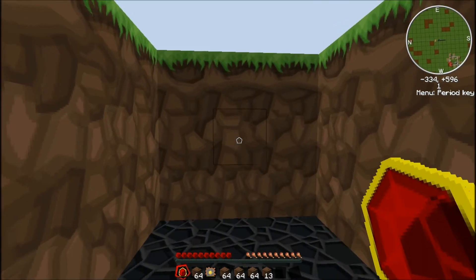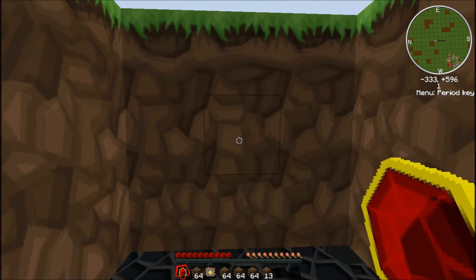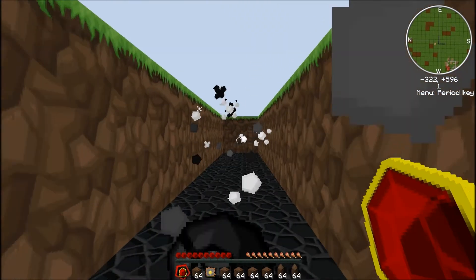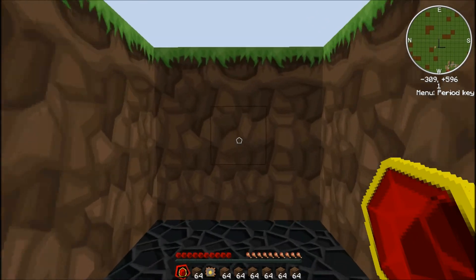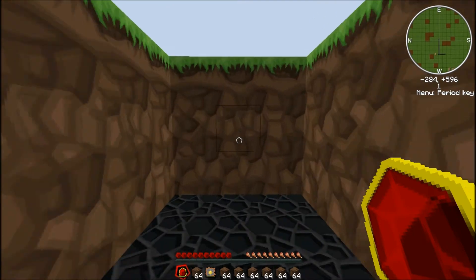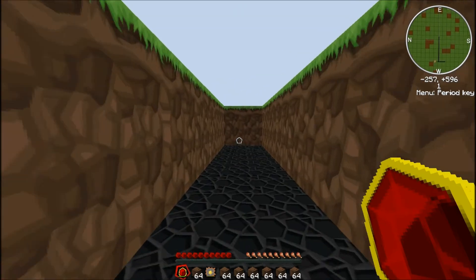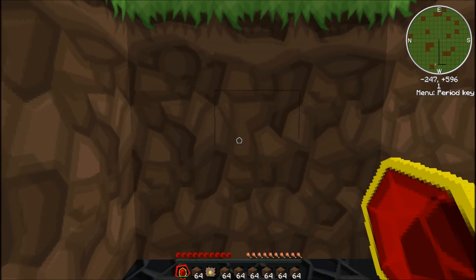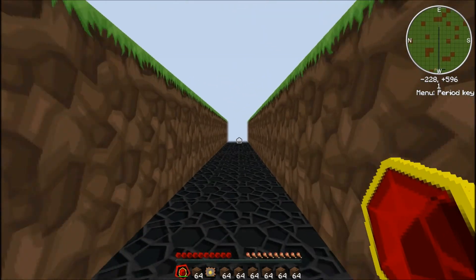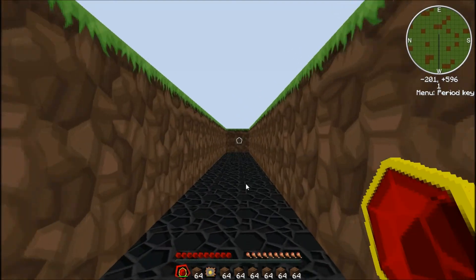Get the dirt — apparently there's quite a lot. I think it's like five. Charge it again, a bit more. Charge it again, a bit more. And it uses, obviously, more EMC each time you charge it. See, that is quite a huge tunnel now. I'm charged all the way — it'll do quite a long tunnel. I think when it's fully charged it'll do 64. We've got loads of dirt now.